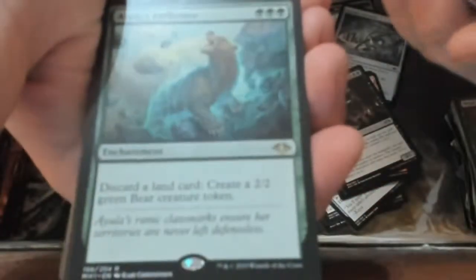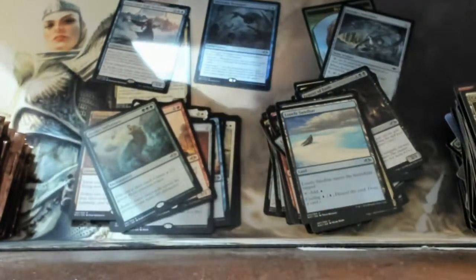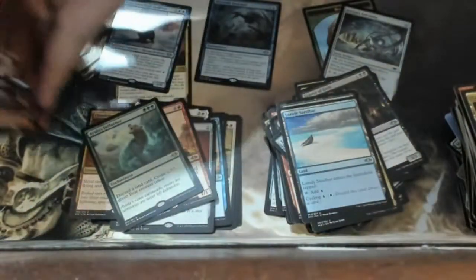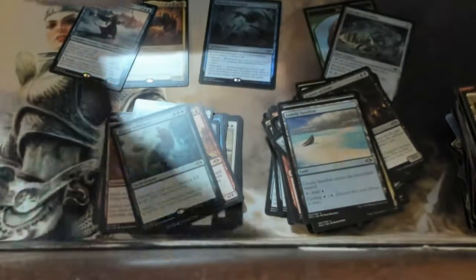I bought this because I wanted it; I don't know if I'll sell them or maybe do a giveaway if enough people watch. We got bear time — you have to discard a card and make bears. Bear time o'clock, people! Here's the halfway mark — we've gotten two mythics and they're the ones I wanted, which is really awesome.